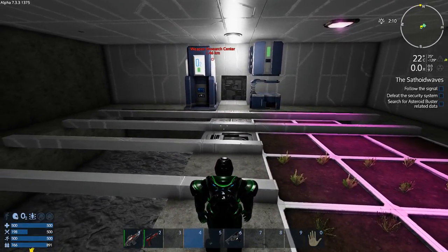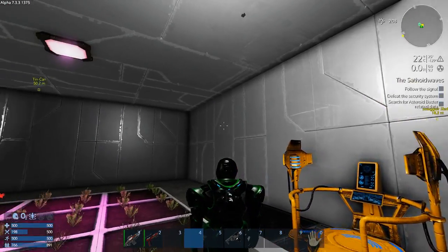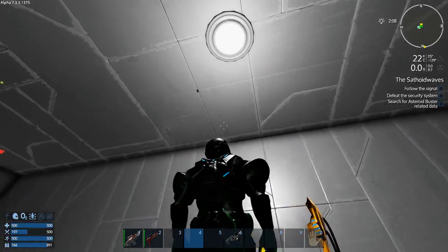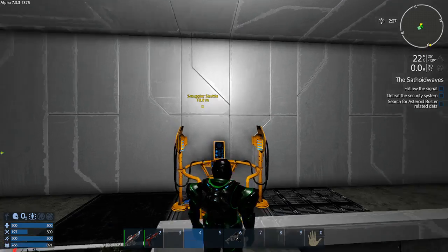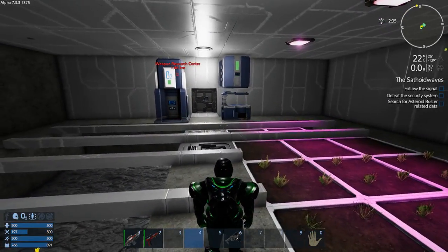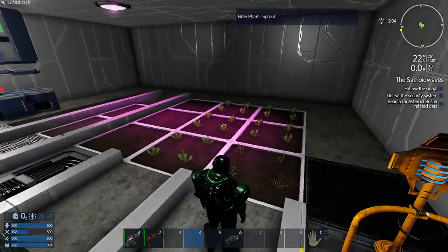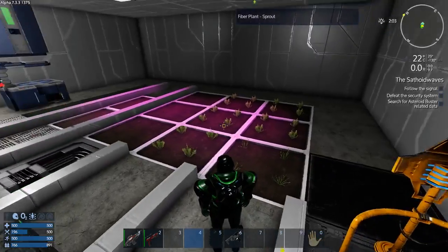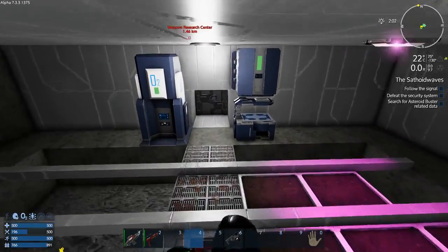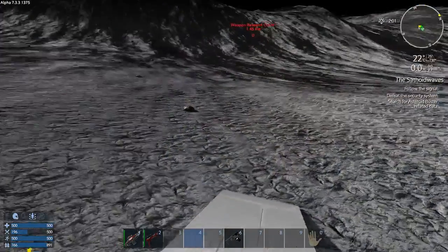I'm probably wrong, but last episode you saw me land on the moon, scouted out, and we found the Smuggler Shuttle which I then converted to a grow-up. So I have a garden going and nothing's growing yet. I've got some fiber going so that I can make more grow plots.